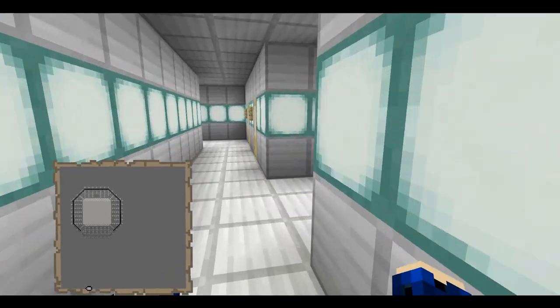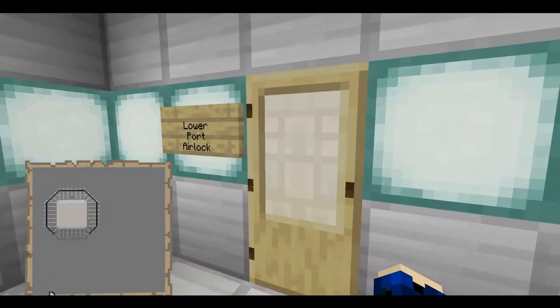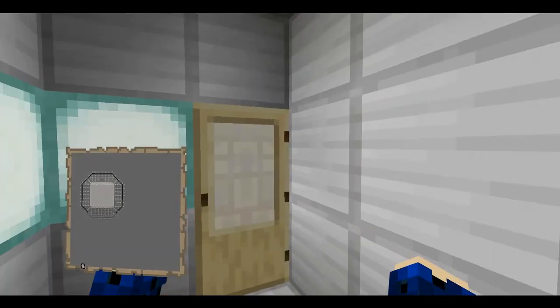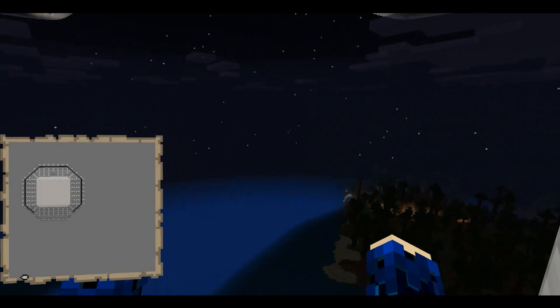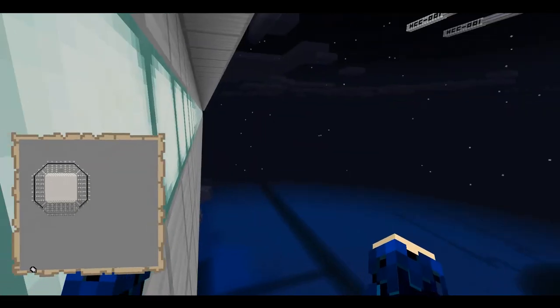Over here we have another turbolift, and we also have air locks. Just come in here, shut the door, open this — and boom, air lock.